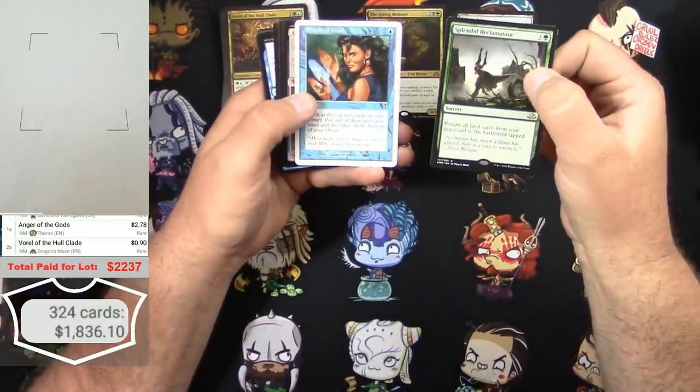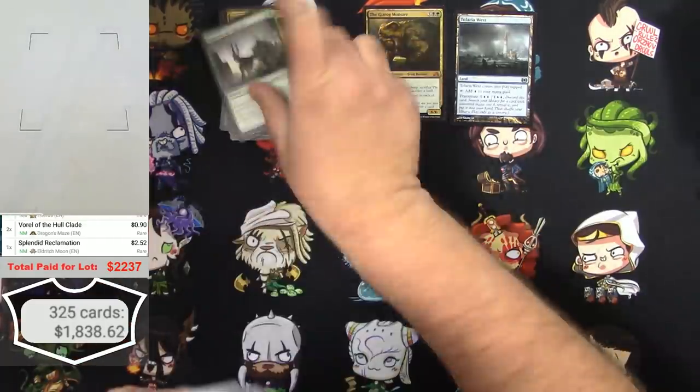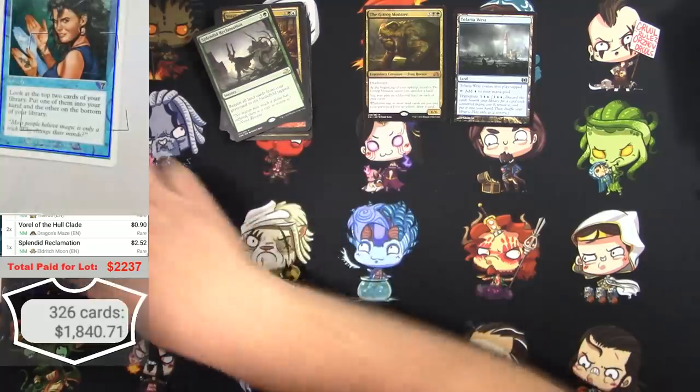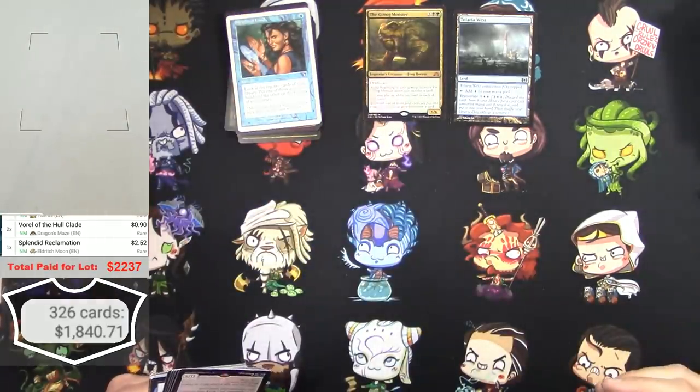Splendid Reclamation and a Sleight of Hand. $2.50 for the Reclamation - we got a mythic there. Sleight of Hand from 7th Edition - where's the foil version? We've seen two of those. Haven't seen many foils in this collection.